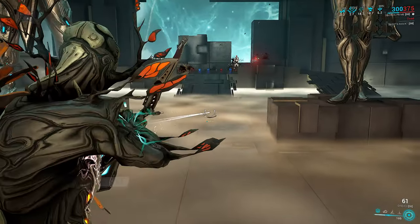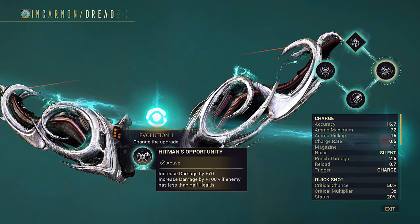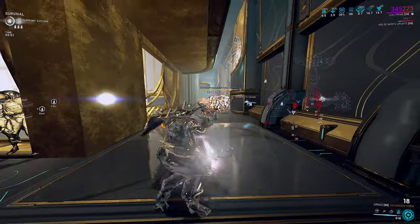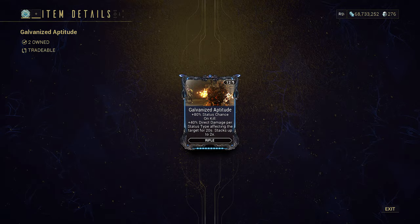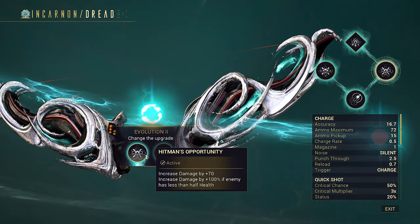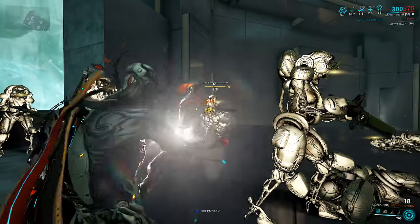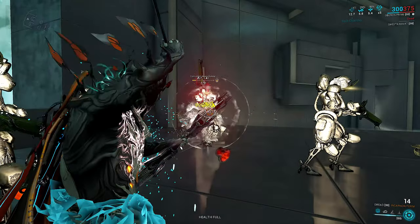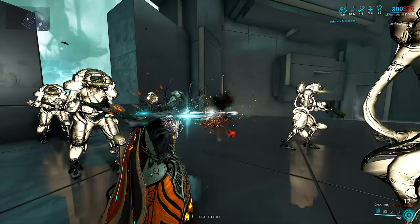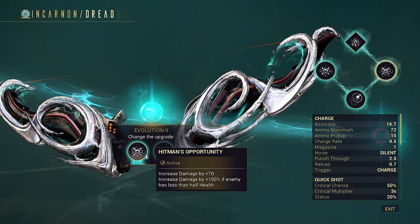If you don't use a full Stalker loadout, Perk 2 is useless, which leaves us with Hitman's Opportunity. For 99% of players, this +100% increased damage works like Gun Co — Gun Co is multiplicative on Incarnon mode, meaning it includes all the 'increased damage by +70' amounts. This perk straight-up doubles your damage when enemies are below 50% HP. If you have Gun Co present, it contributes less due to diminishing returns.